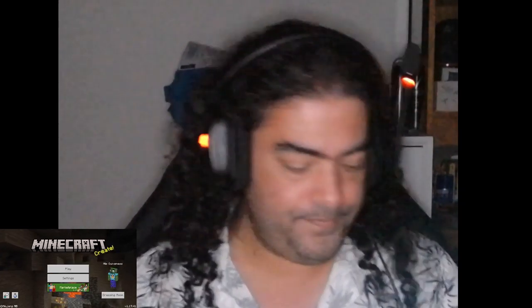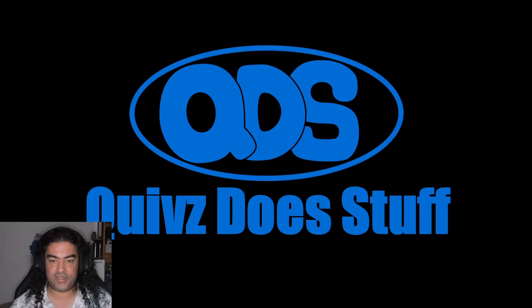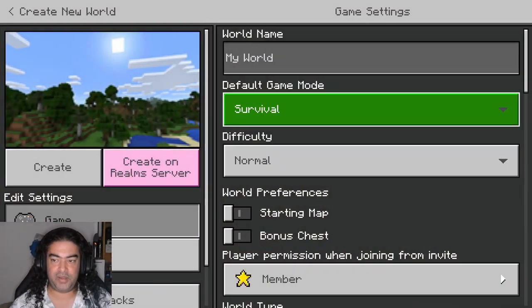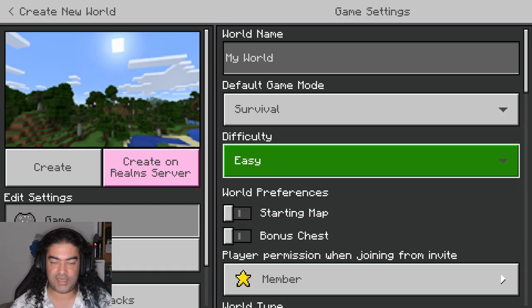We'll go right up to custom villages, an iron golem farm, and endgame content. But right now let's get into a whole new game. We're going to create a new game — I've done a bit of experimentation to find a decent seed. I'm going to do this on easy. The only difference between easy and normal or hard is that on easy you can use a wooden door, but you shouldn't, because zombies will break it down.